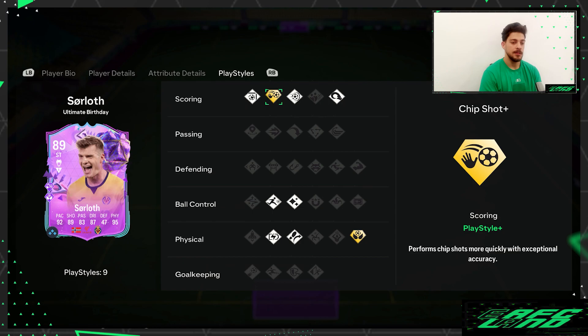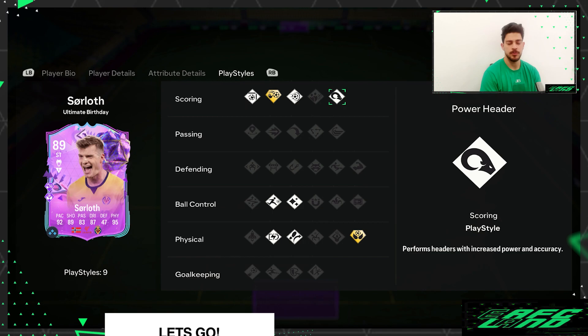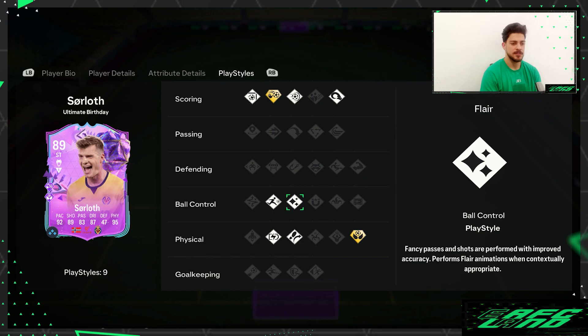The playstyle is Finesse Shot — not a plus but still a playstyle. Chip Shot playstyle plus could be helpful in one-on-one situations. Power Shot is a plus as well. Power Header — if that were a plus, we'd be scoring every header and cross with him, but even as a regular playstyle, Power Header is good. Flare is there too.